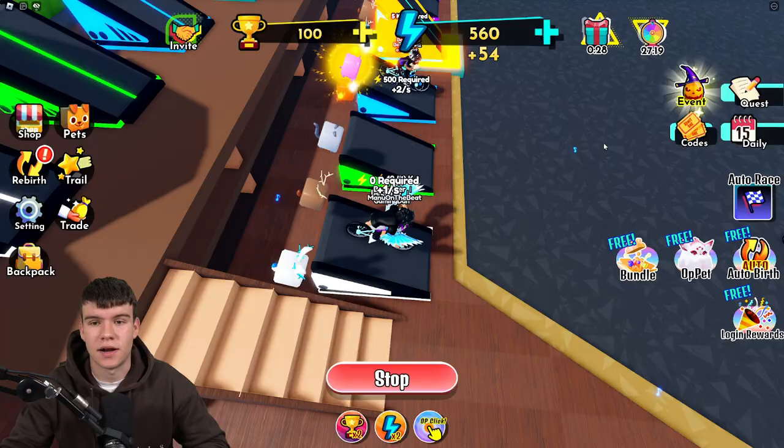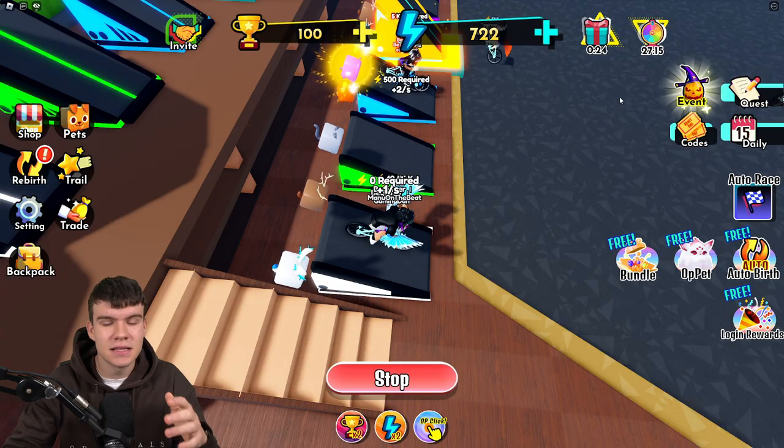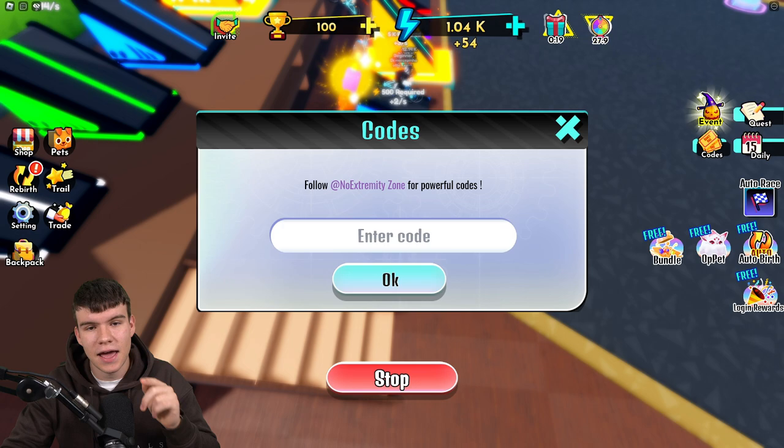We have so many working codes to redeem. To enter codes in Bike Race Simulator, go to the right and click where it says 'Codes.' The code entry box will come up. Let's get into it!